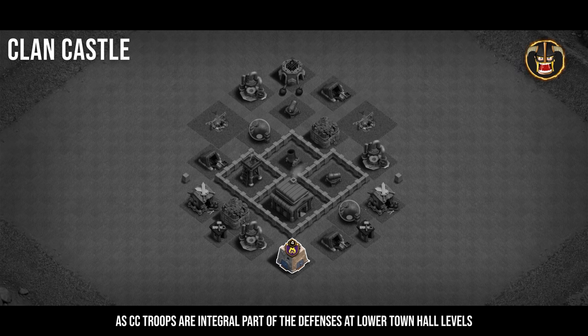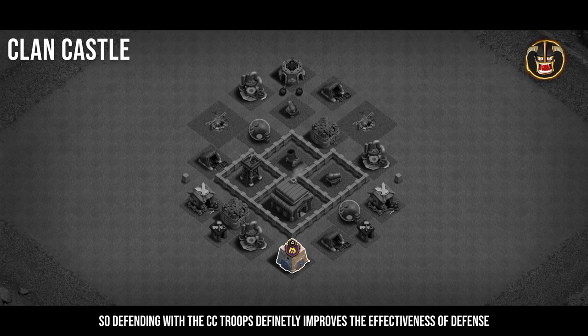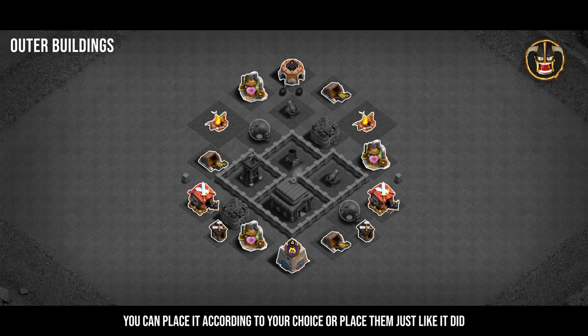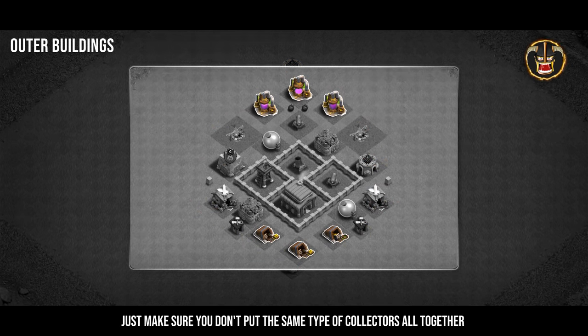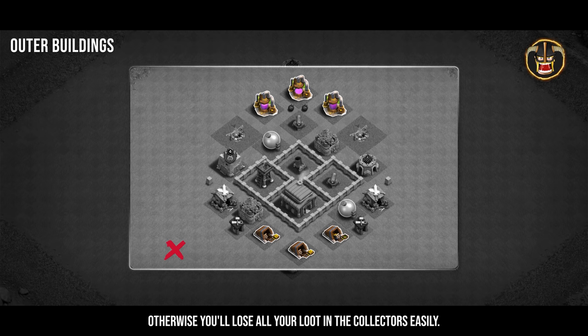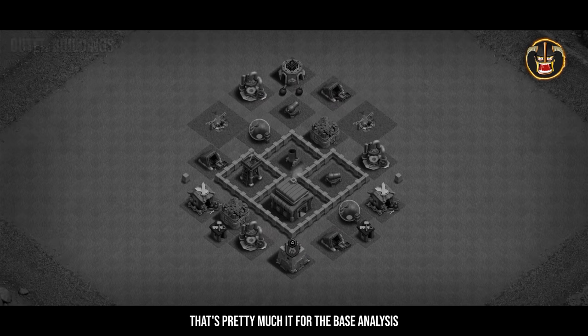After receiving the troops, leave the clan before they kick you out — if they kick you, you won't be able to rejoin that clan for 24 hours. Use this to get high-level CC troops until you find a good donating clan. In short, always have something in your clan castle for defense, as CC troops are an integral part of defense at lower Town Hall levels. For outer buildings, place them according to your choice, but make sure you don't put the same type of collectors together or you'll lose all that loot easily.